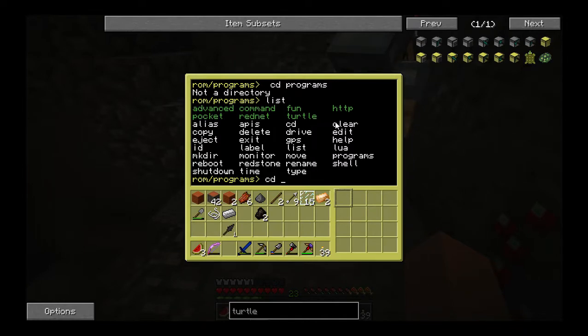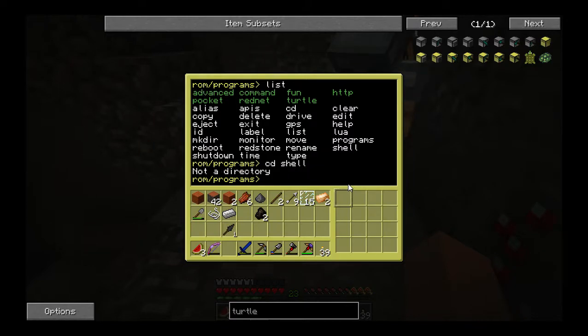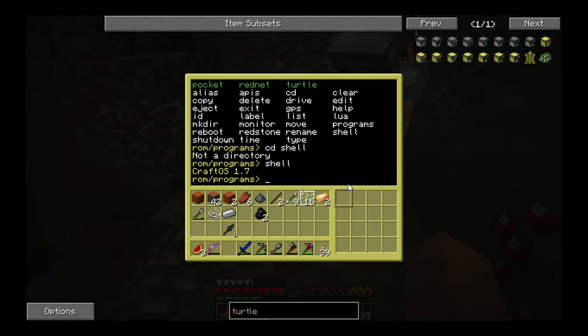Sometimes we boot, label, Lua program, show — not a directory. I know how to do this with the regular turtle. Why did you put in CD shell? Why didn't you just type shell? You're already in the CD, you're already in the program directory.